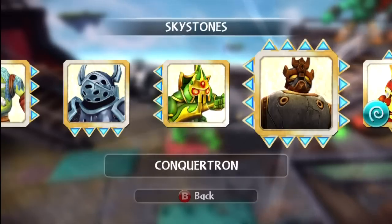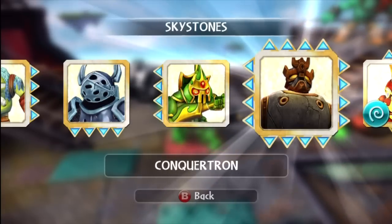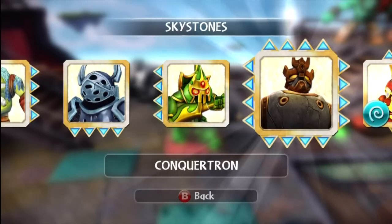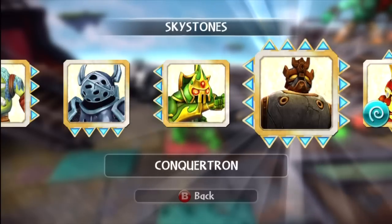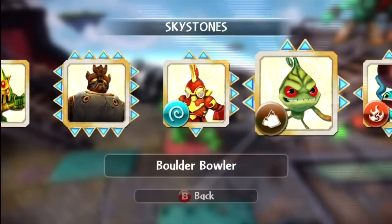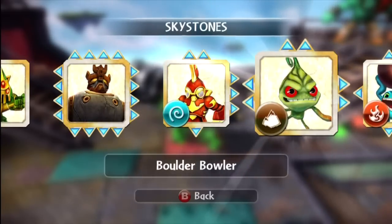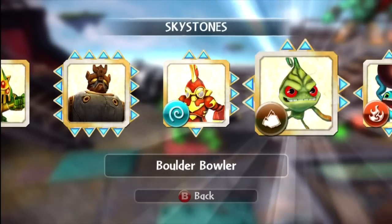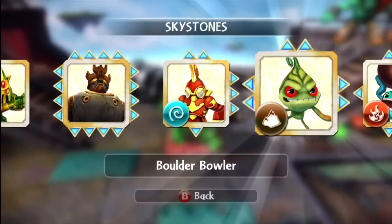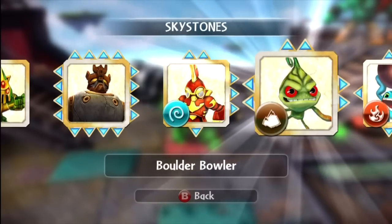The Conquertron is the most powerful Skystone. It is purchased in the store from Yurik. It's got four attack on all four directions — awesome. And when he attacks in the Skystones game, he's so huge — his animation just towers over everyone else. The Archean Bomber, which has an element. The Boulder Bowler — I believe this is kind of unique because I don't think you actually get to battle a Boulder Bowler within the game itself. So you get the Skystone of him, but you don't actually battle one. Let me know in the comment section below if you have.